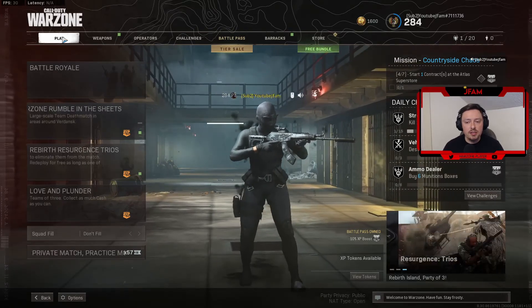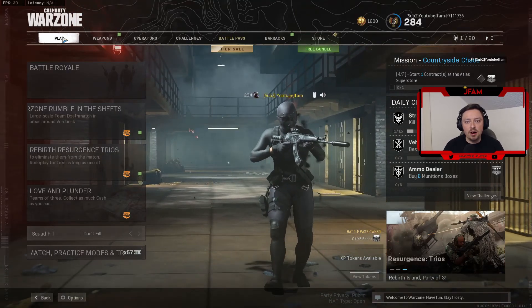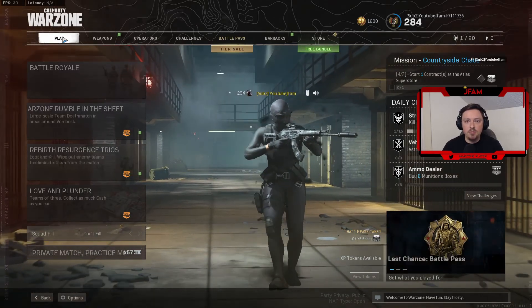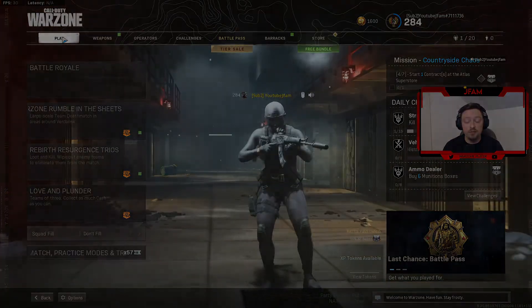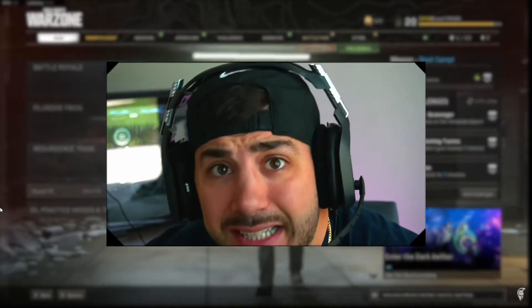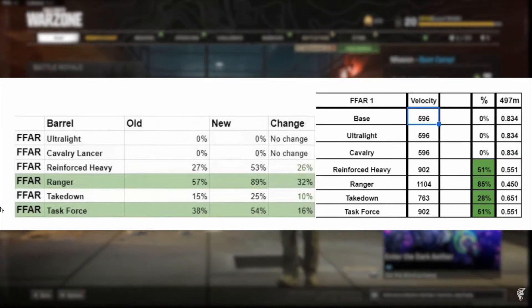This gun is absolutely insane. People are running FFAR and AMAX, FFAR and a Sniper, and FFAR and a DMR. You don't see the MAC-10 anymore really competitively. It's absolutely overpowered. I'm going to show you this clip from Nick Birch explaining that the FFAR did receive a secret buff. Raven went in, they adjusted it, and they made it twice the bullet velocity without anybody knowing. We'll throw stats up on the screen of the barrel I used and the Task Force Barrel, and show you how both these barrels got a huge buff.